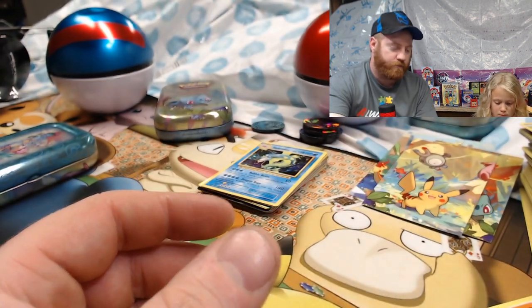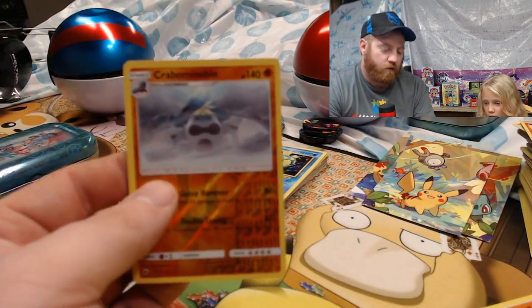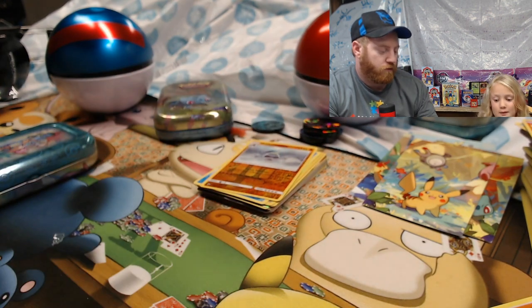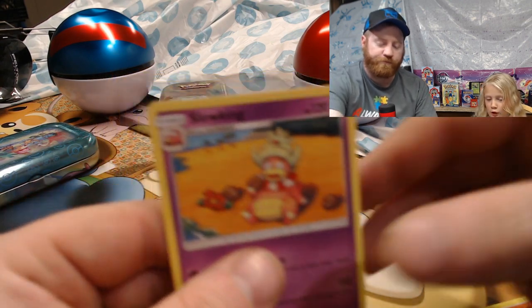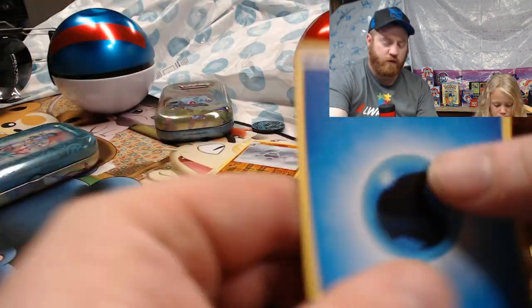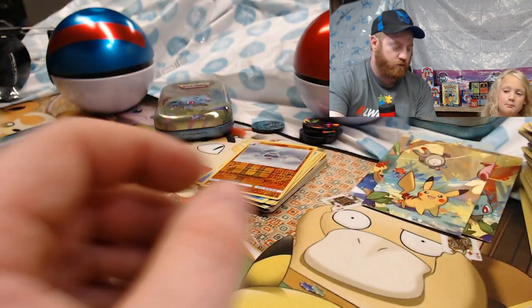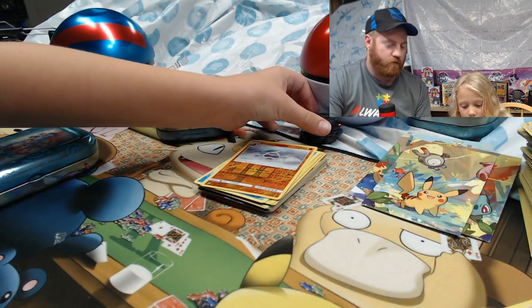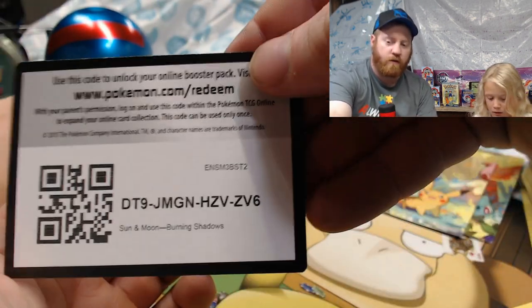Riley's Burning Shadows pack: Pansear, Cutiefly — that kind of reminds me of a My Little Pony name — reverse holo Crimson Fervnival, Slowking, Slowpoke, Energy, Electropower, Sophocles, Bodybuilding Dumbbells, and a code card.